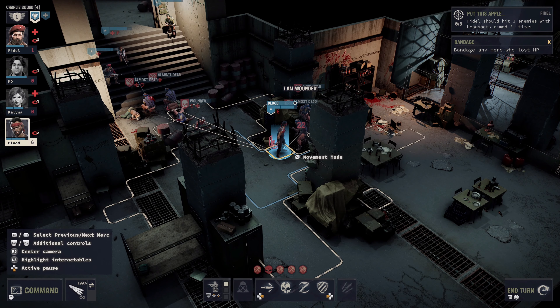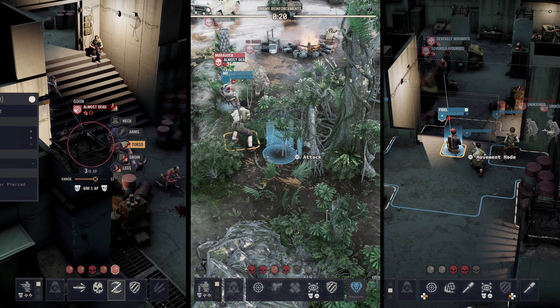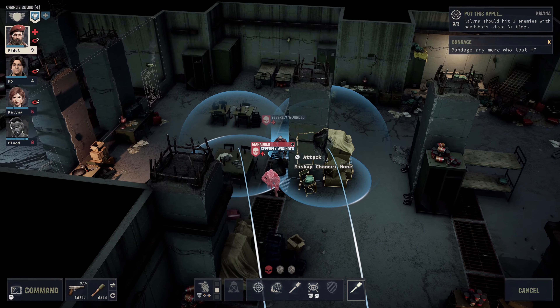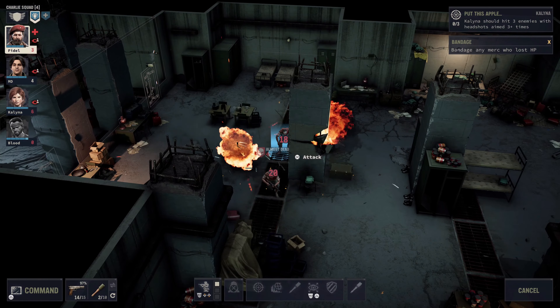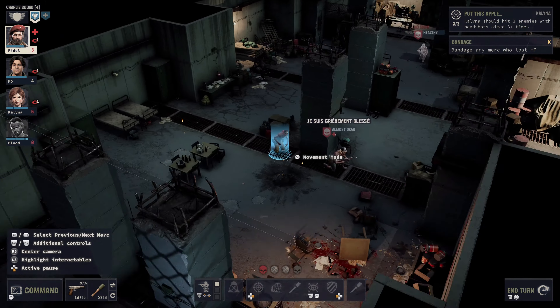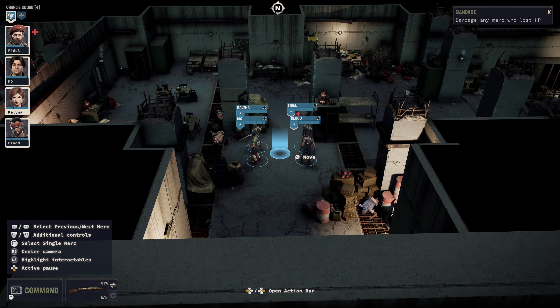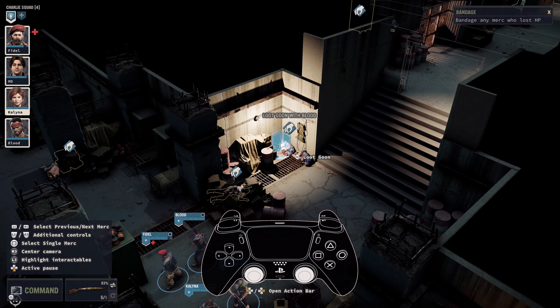For any bad guys that remain, there are plenty of skills you can access with the action bar, from mobile shot to special abilities to explosives. Fidel is a big fan of the explosives, by the way. Battle is all about defeating your foes, but what comes after is just as important — the loot. We made sure that finding, collecting and managing loot is a seamless experience on gamepad. Highlight interactables by pressing L3 and loot by hovering over and pressing X.